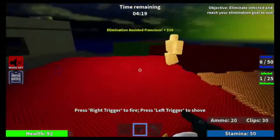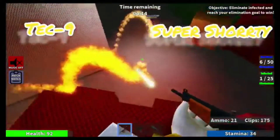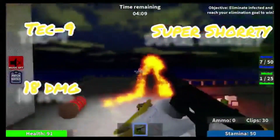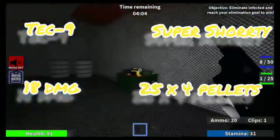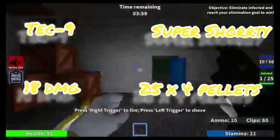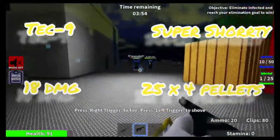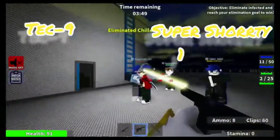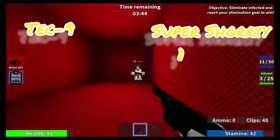The first challenge is damage. The Tech N9ne does 18 body shot damage at any distance. The Super Shorty does 25 times 4 pellets. Of course, the Super Shorty is a shotgun, so the closer the target is, the more damage it does, while the Tech N9ne does the same body shot damage regardless of distance. At farther range, the Super Shorty basically does nothing. So the Super Shorty gets a point for doing more damage at close range.